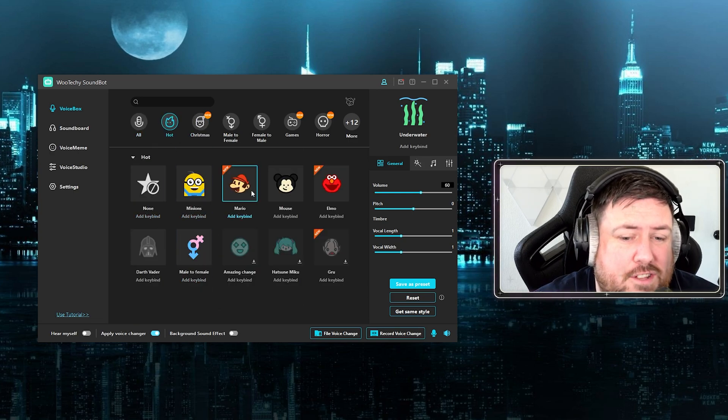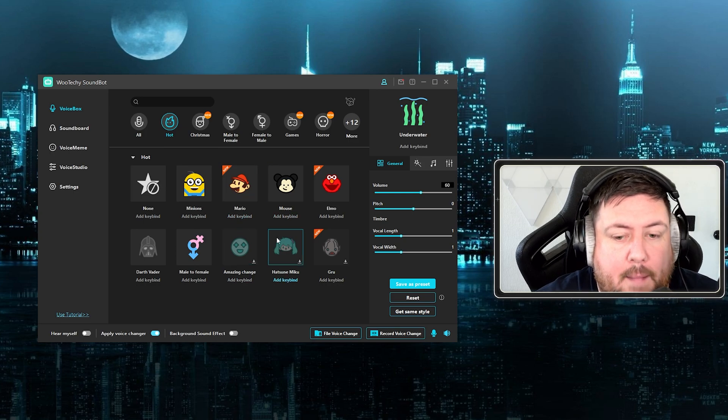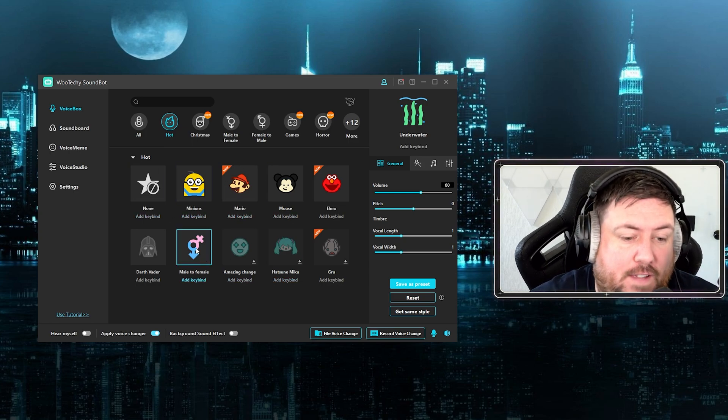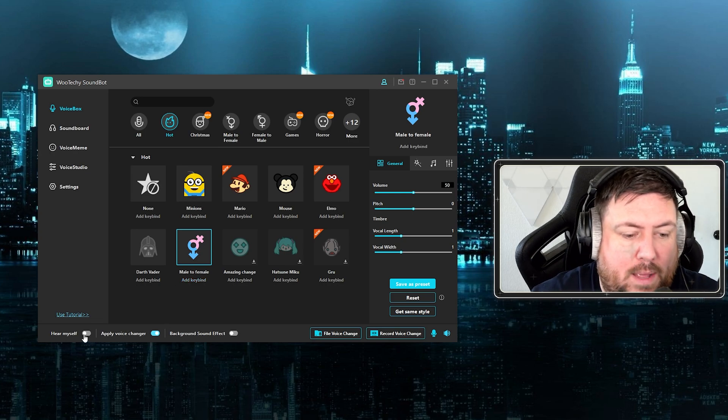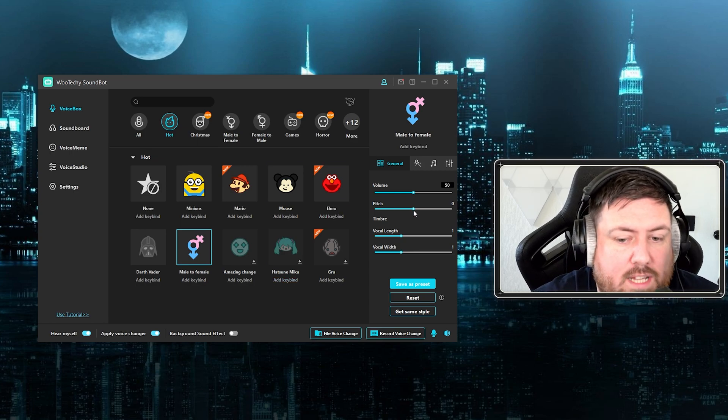There are so many options to play around with — you can have random beeps, random farts, add your own stuff. You can look at popular ones like Minions, Mario, Mouse, Elmo, or change your voice from male to female. We're going to click on male to female — you should now hear my voice sounding more feminine. If you want to change that, you can adjust the pitch here to higher or lower. If you want it normal, set it to zero.